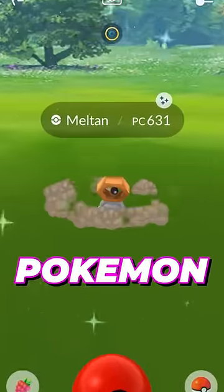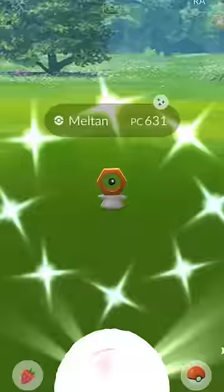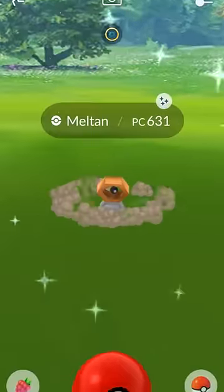Here's how you can catch shiny Meltan in Pokémon GO. Normally, Meltan is a shiny-locked Pokémon, but from March 21st at 10 a.m. to March 29th at 8 p.m., Meltan will be unshiny-locked in Pokémon GO.